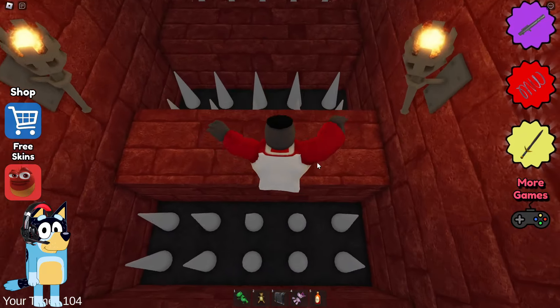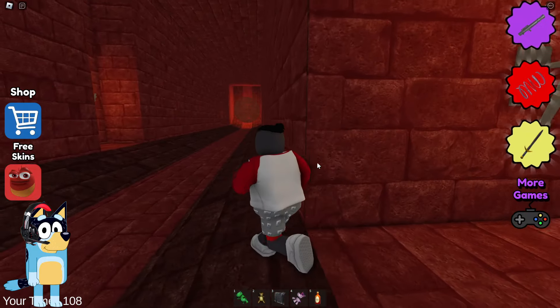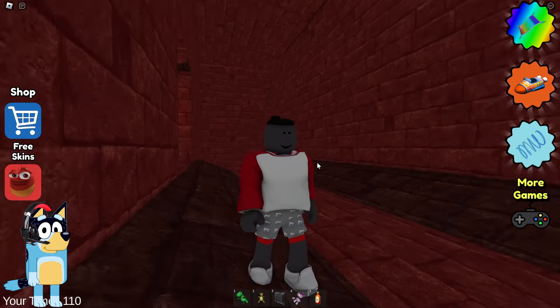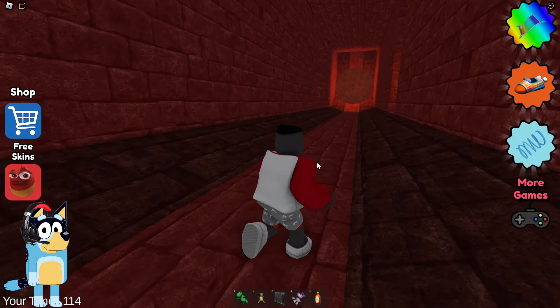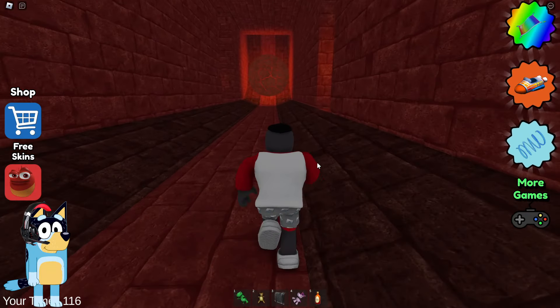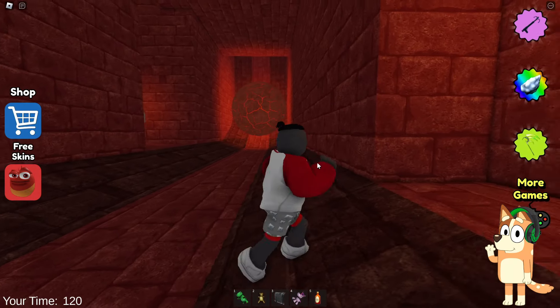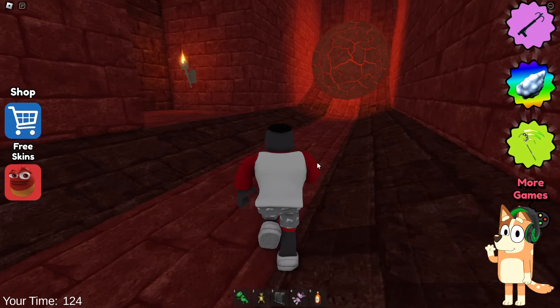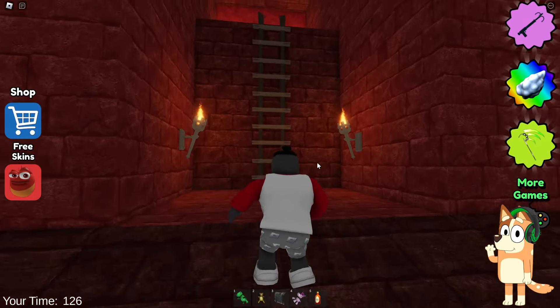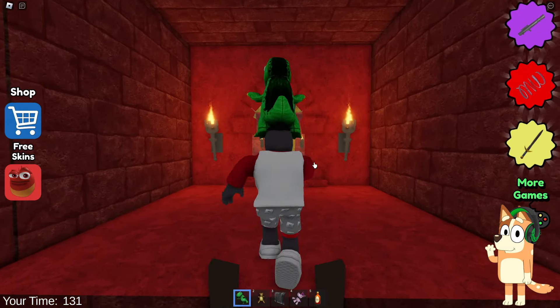Now we'll go straight into the tunnel with the giant rolling boulder. Wait, is it just me or is he stuck? It is not rolling towards us — he just stands in one place. It seems that the developers decided to stop him and made an invisible wall there, thanks to which he does not roll out into this corridor. This really makes it easier to complete the game and we don't have to wait for the boulder to roll past us.